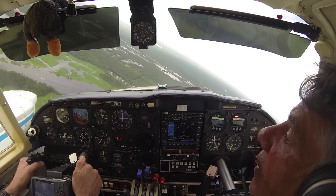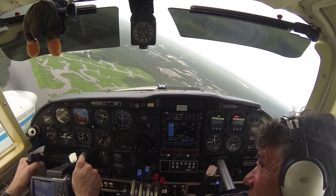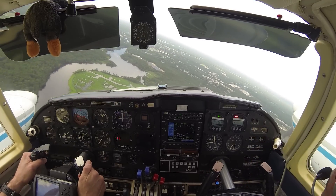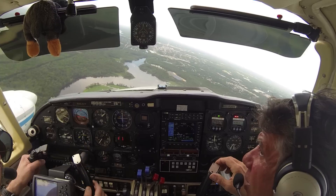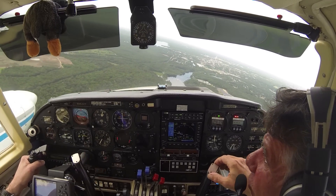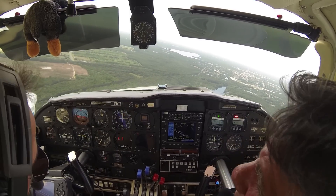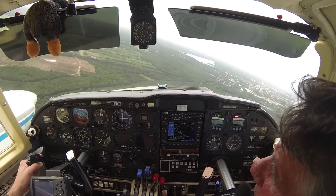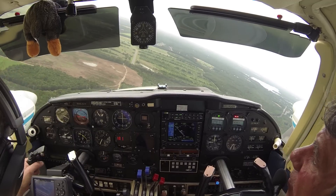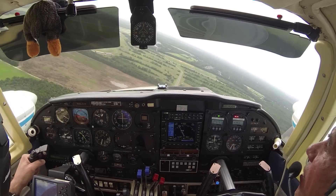Looking perfect, man. Wings level — look for traffic, keep it normal. Gear is down and confirmed. Millville traffic, Twin Comanche base to final, runway 2-8, full stop, simulating engine out. Millville. Looking good, buddy. Attitude looks beautiful. We got blue line. Gear confirmed down. You got that left engine — and if you need power, you still got it. Thumping flaps down because we're way too fast.